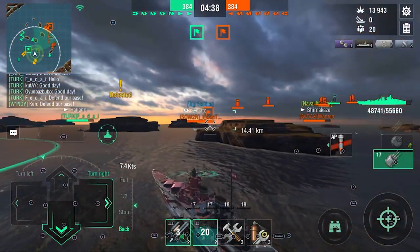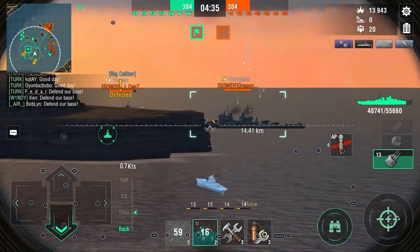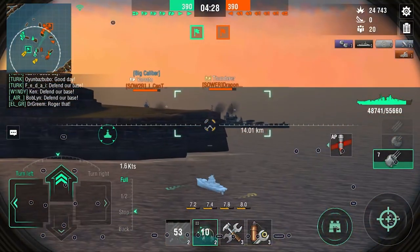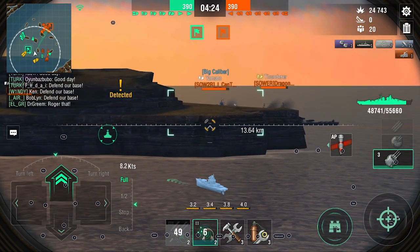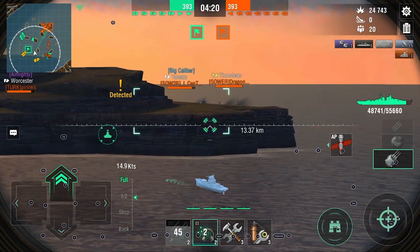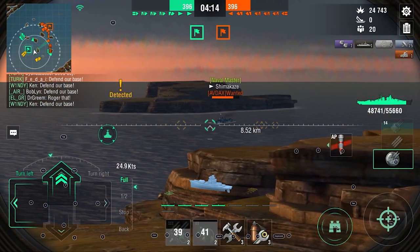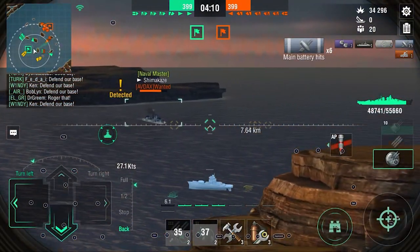Now we shift our focus to a broadside Thunderer. We're just taking opportunities and pot shots, softening up our targets, and making sure we don't take too much return fire because we don't want to get hurt. We want HP for the endgame. That is a very big priority for pushing ships like this Schlieffen — you need to conserve HP for late game. Now we see the Shima pushing out here, our team has been doing a good job spotting him.